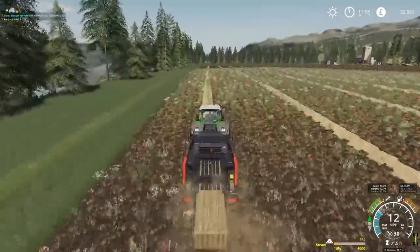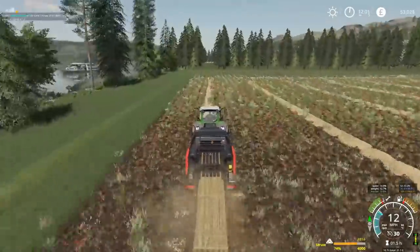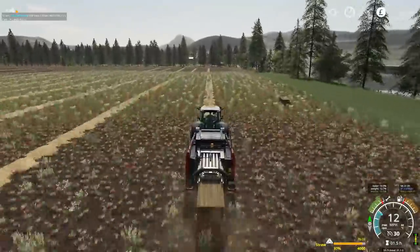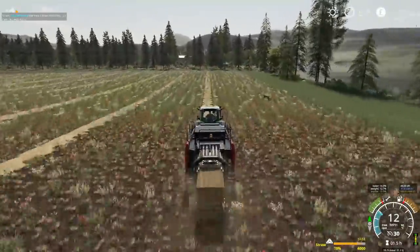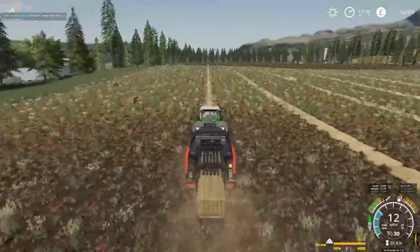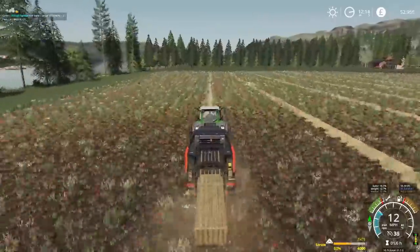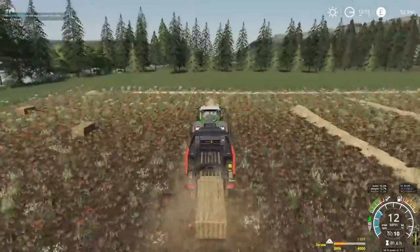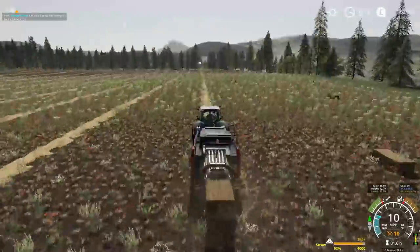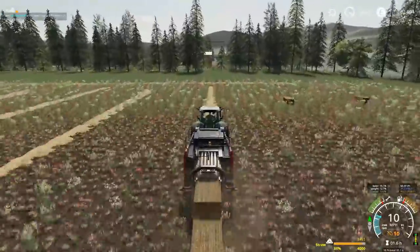This field is bigger than our other one, so we're going to get more straw off it. We also had wheat on this field, so again yield is higher. And as you can see, the speed with which the bales are coming out of the baler is an order of magnitude higher than the previous field. I love on this time lapse you can see the trees waving in the wind, which is a really nice effect.